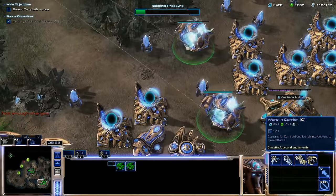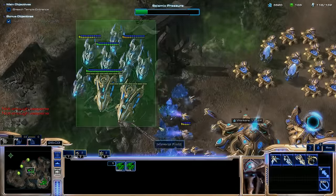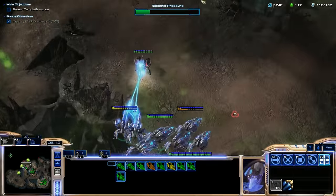StarCraft II is different in the sense that the units are different, and there's not so much a 'build a giant force by turtling in your base' mentality. This is a kill-everything map at its core, but what we're really doing is we're forced to push out to get Vespene Gas, which is really cool. So let's get a couple Tempests too — we're going all in air here, get some more Void Rays. We have all the upgrades we need.